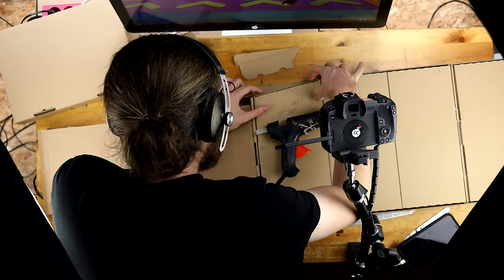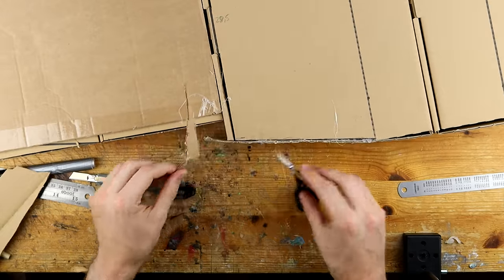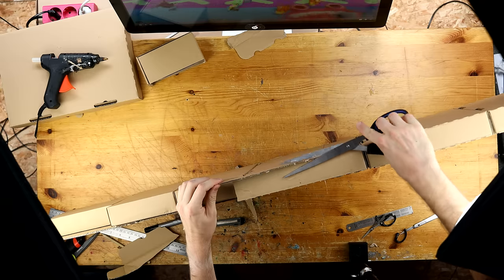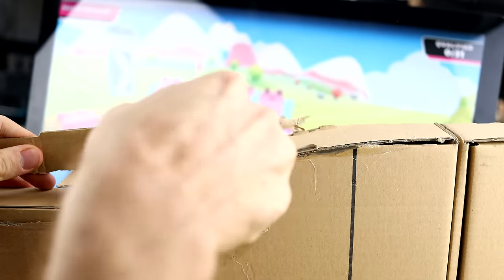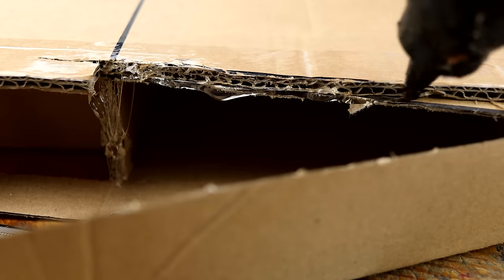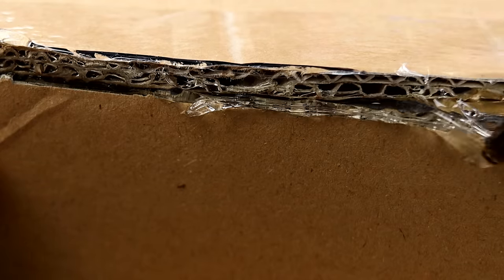The hot glue gun is the best way to glue cardboard together because we need plenty of tools right now. Just make sure to get the best tools available. As a reference for this project, I am watching a lot of gameplay on YouTube right now — you can see the screen right in front of me.